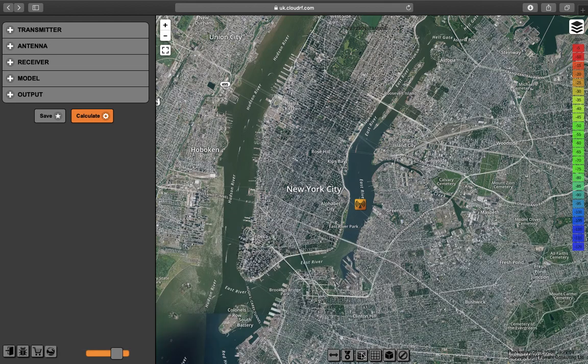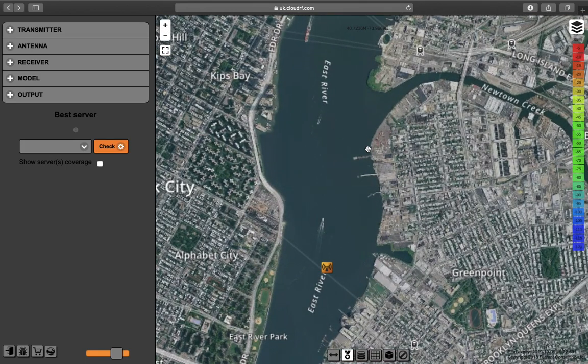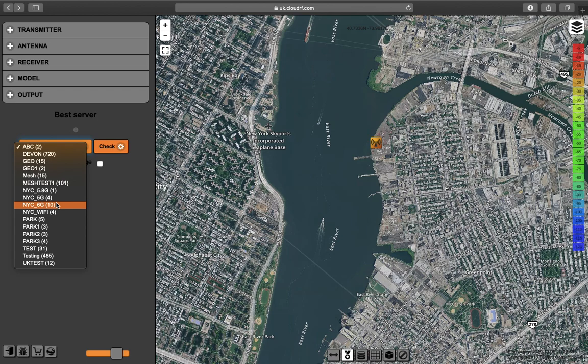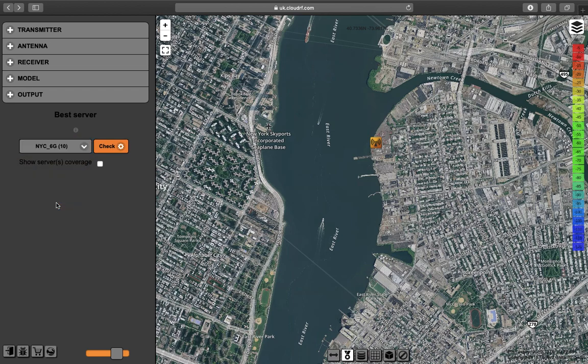What I want to do is use this tool to find the best server for my customer locations. The best server feature is the medal icon down here. I click this feature, then click somewhere on the map, select the network on the left, and then click Check.